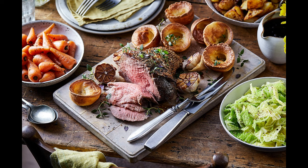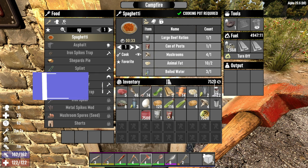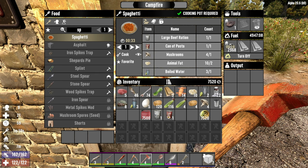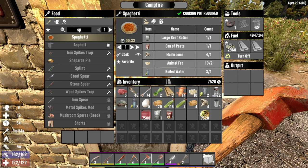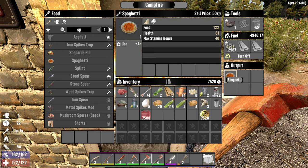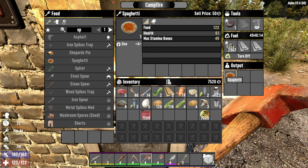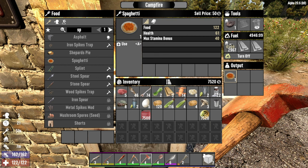In the normal world, number one would be a roast beef dinner — you've got Yorkshire puddings, roast potatoes, everything — it looks gorgeous. But not in Seven Days to Die. Number one is spaghetti. Why spaghetti? You need a big tin of beef, a can of pasta, and those mushrooms, but what you get is something that gives you 122 food, 61 health, and 40 stamina. It's exactly what you want to take on a tier four or tier five mission — especially tier five.